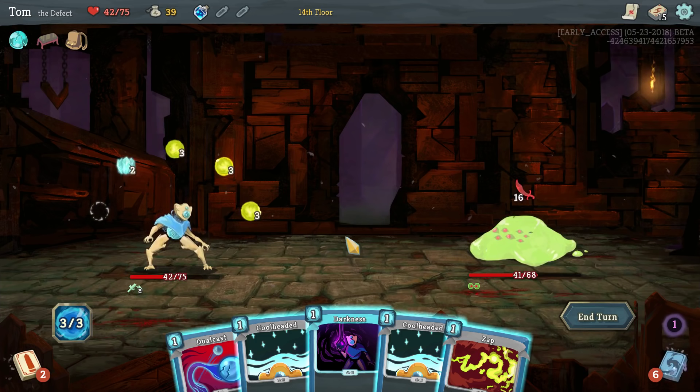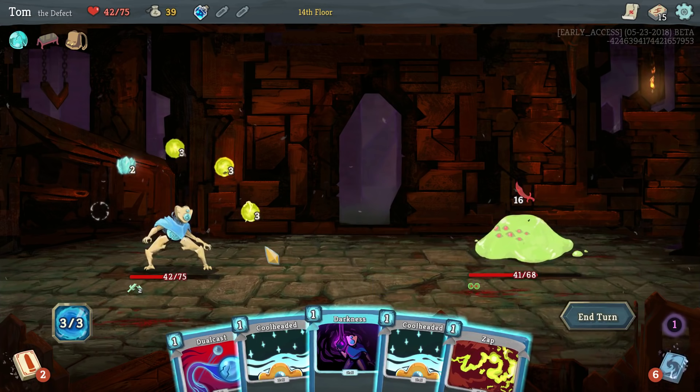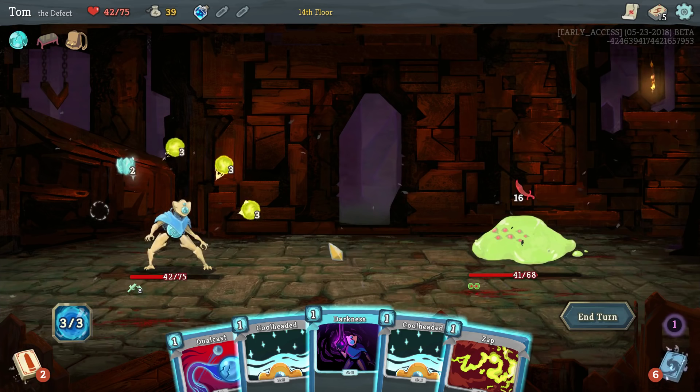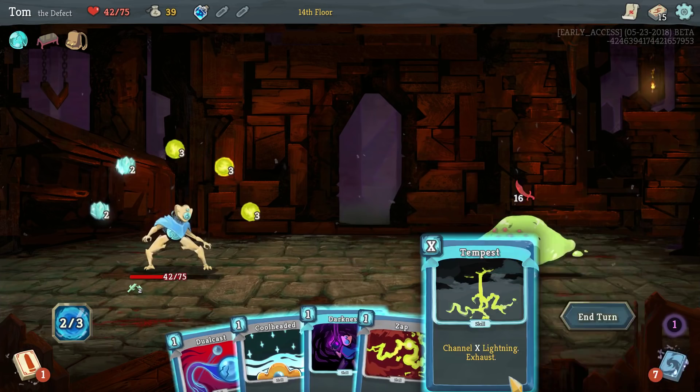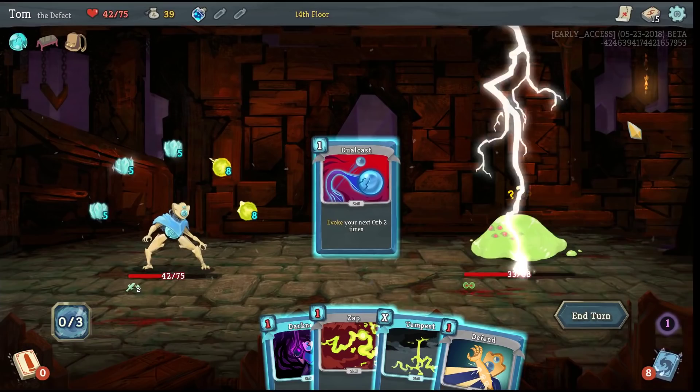So the only other thing I'm considering is whether it would be better to have more Zap, do more damage in general. I think I'm going to do two frost. That would channel two. And now I'm going to dual cast. Yeah, he's really low now. He's even going to take another one, so he's going to be down to 14 — that's great. And I get six free block each turn. I would love to get some focus.